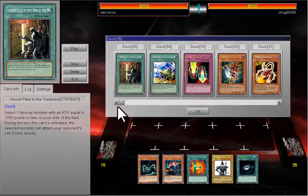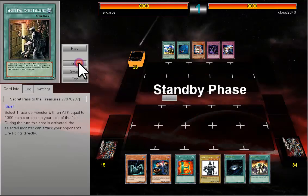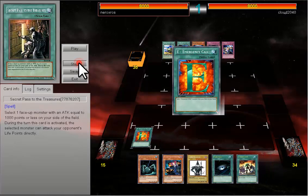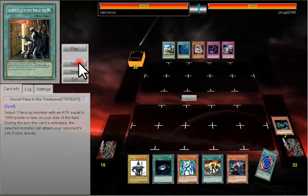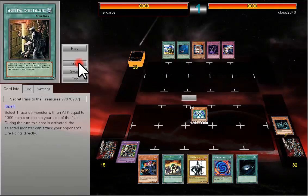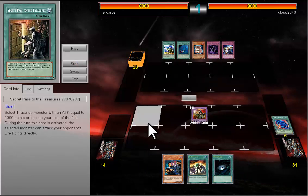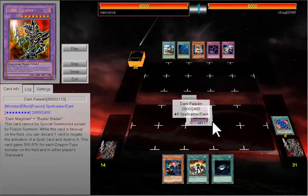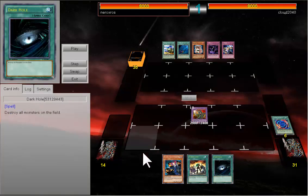I don't think it was very effective. I activated Ecol to get Prisma, and then got another Poly. Now we can see a Dark Paladin on the first turn, and I also have a Tour Guide, a Hero Lives, and a Dark Hall in my hand.